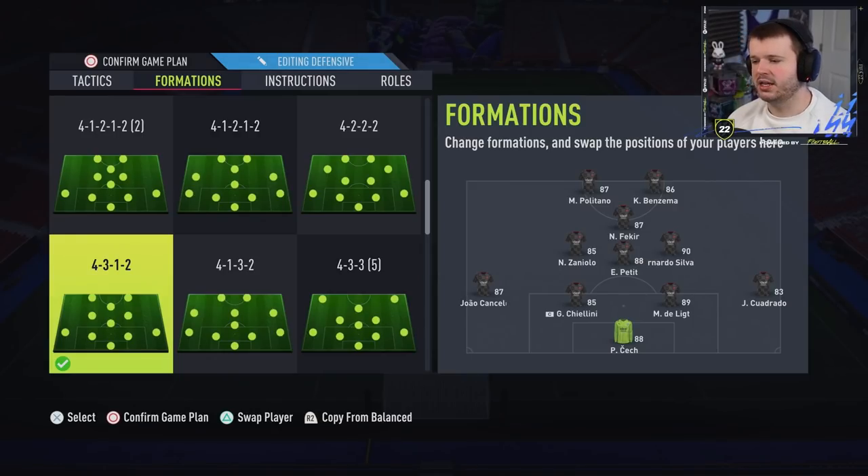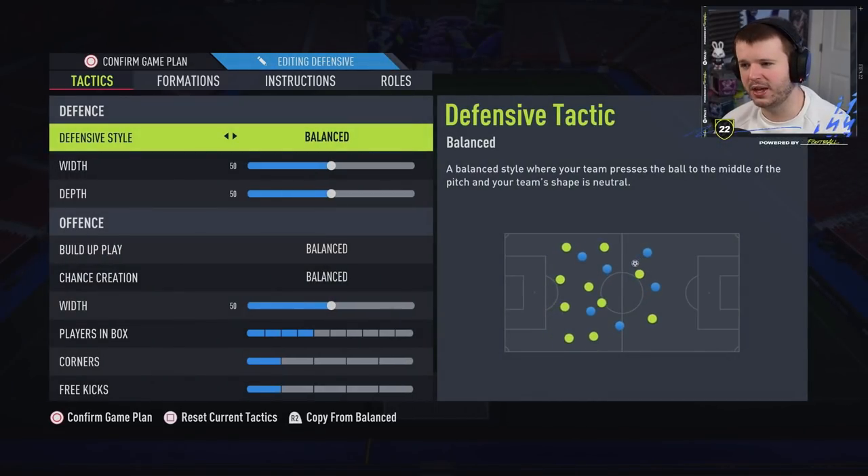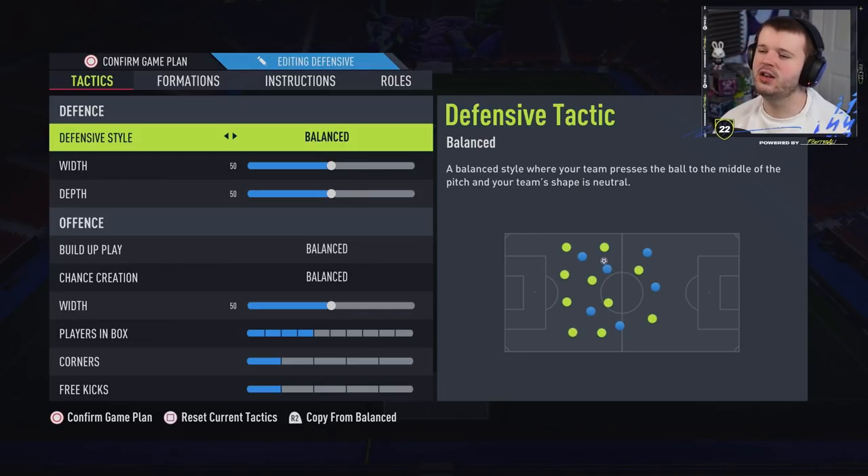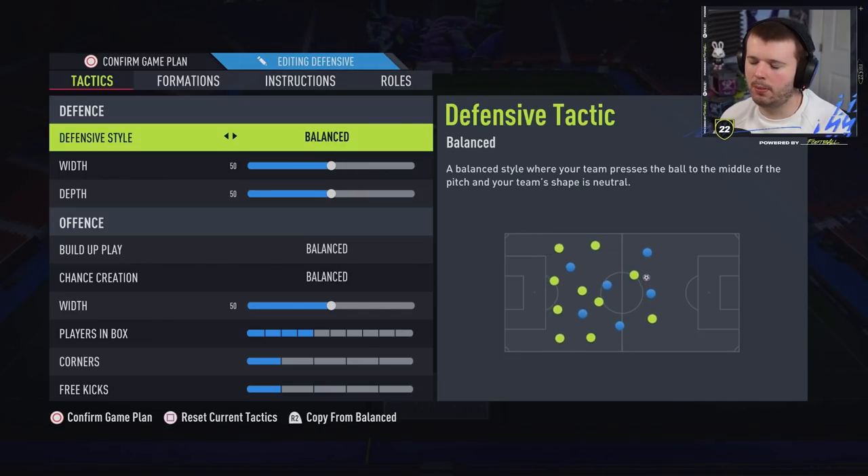Next up is the 4-3-1-2. A lot of people are using the 4-1-2-2 narrow right now, but I've been enjoying the 4-3-1-2, especially with Petite playing in a center defensive mid role — it's really helped stop counter attacks. The custom tactics here are the most balanced you've ever seen, because I rely more on the players I have on the pitch. I'd use this 4-3-1-2 if I'm struggling to create chances against a good defender but I'm not too worried about their attack.